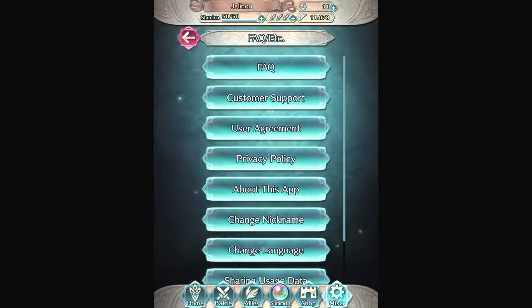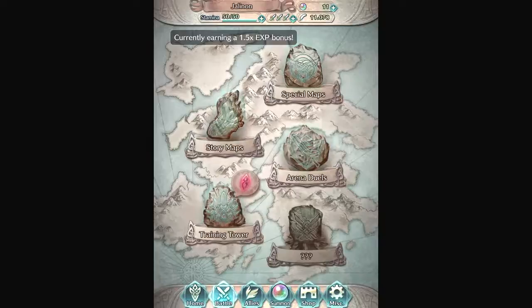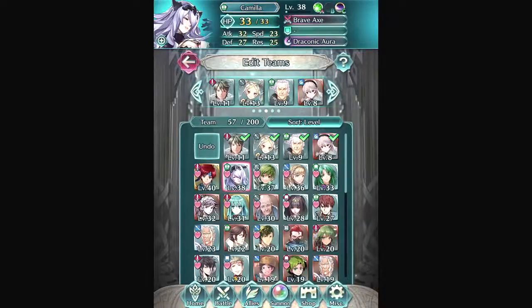That said, it's not too difficult to summon heroes — they've been pretty good with giving out orbs. You can earn orbs by beating levels. I've summoned about seven times without paying a dime. Because of that I've only got two five-star units, which are the best units: Roy and Erica. Everyone else is four-star and below.